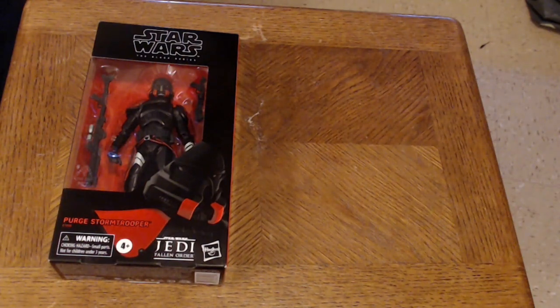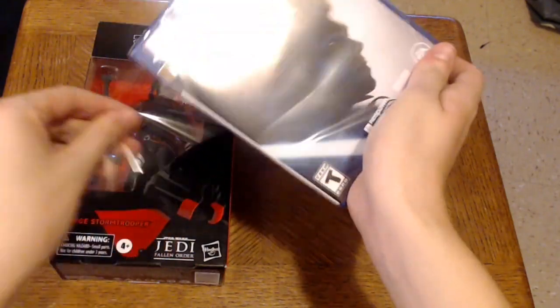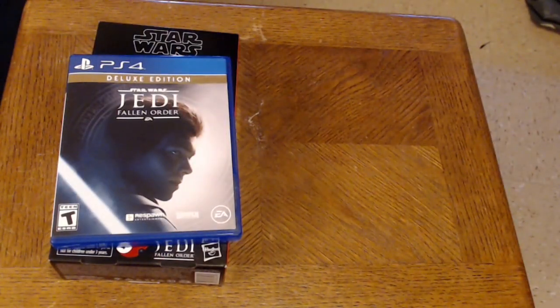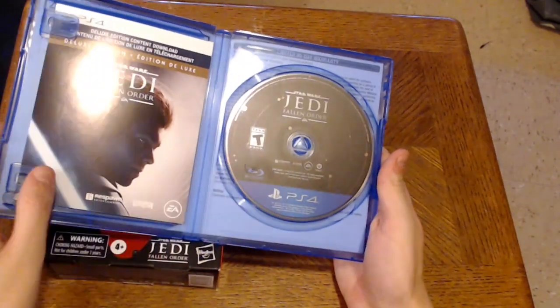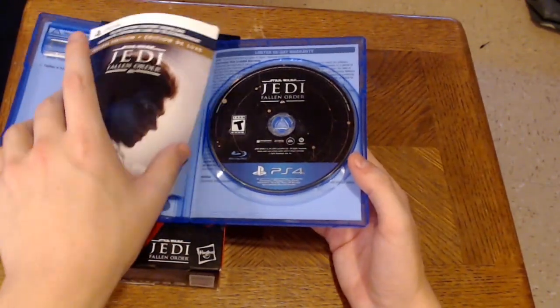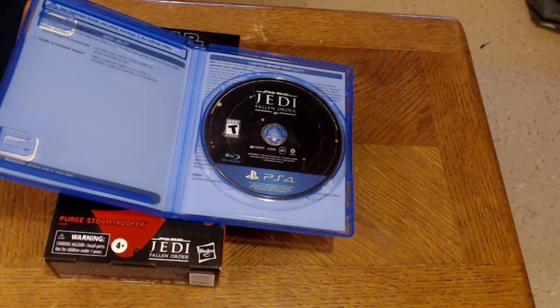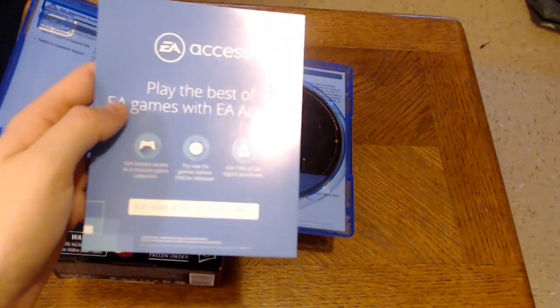Cutting it with scissors — let's get some good action going. Unwrapping this stuff, put that over there. When we open it up, what do we get greeted with? We get the disc right here. Let me take these all out to see. I just wanted to make sure there are no codes shown, but here's EA Access.